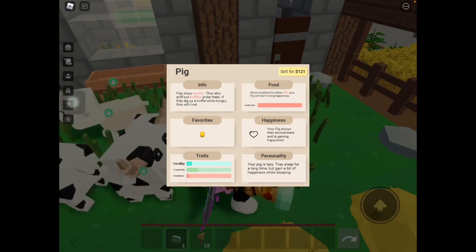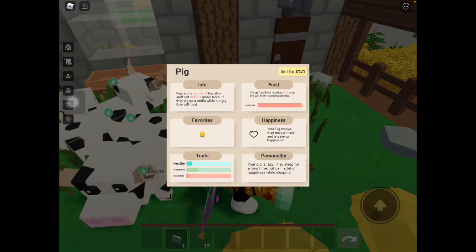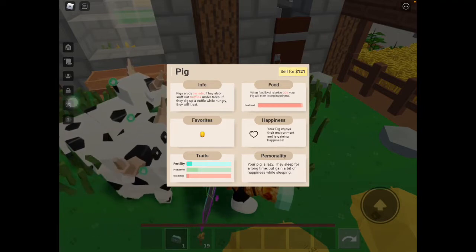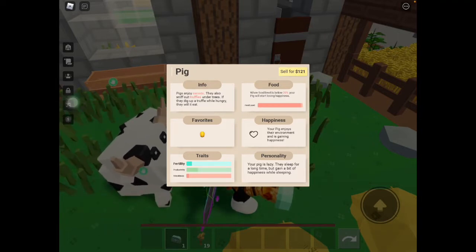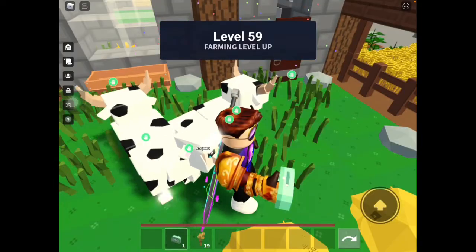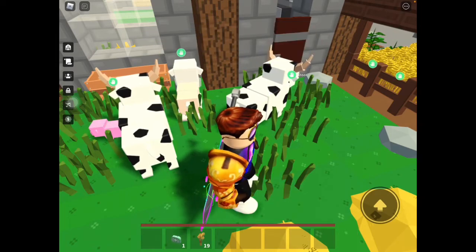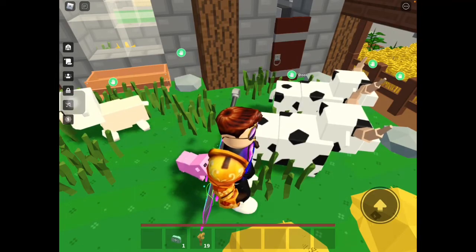As you can see below the food, it says that if the level is below 20%, your pig will start losing happiness. So you need to keep feeding your pig so that you won't lose happiness. Now I'm going to go plant some carrots and I'll be right back.